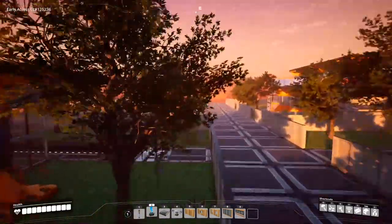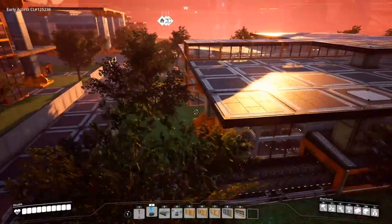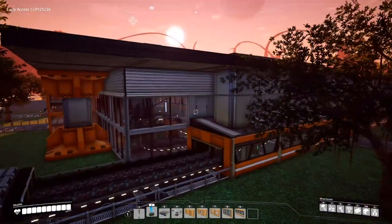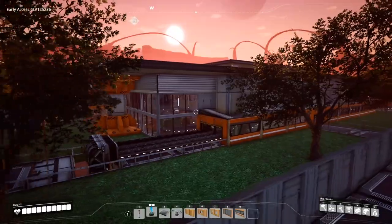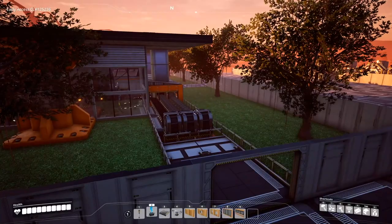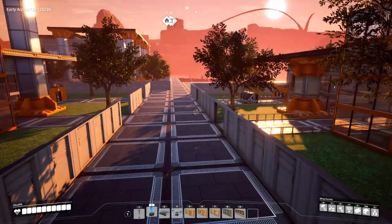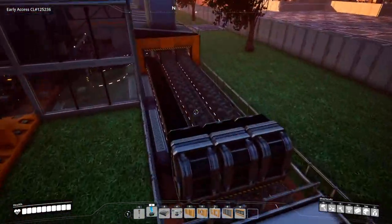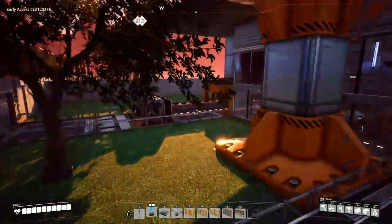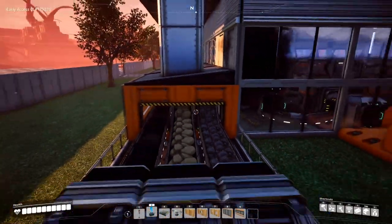The outside is kind of typical of my style for Satisfactory — I have a lot of these pillar frames on the outside. Unlike the other one we did, this one's not as tall because we don't need to worry about those massive smokestacks that the refineries had, so we could keep this a lot smaller. The biggest part of the building is just the actual manufacturer. We're bringing in ores from underneath — four different types: coal, iron, copper, and on the other side coal, iron, and limestone.